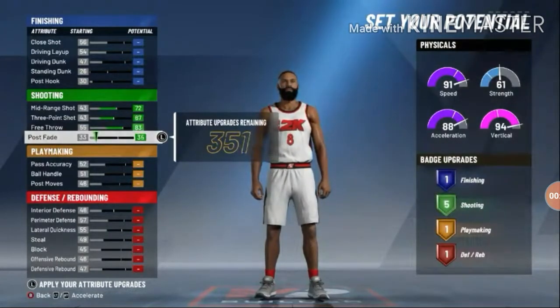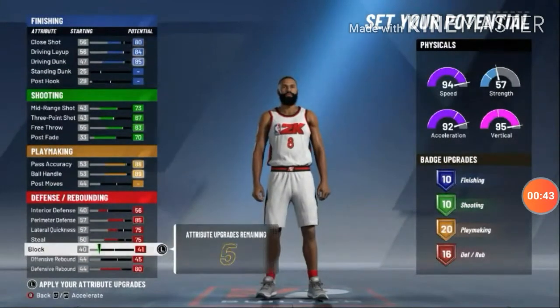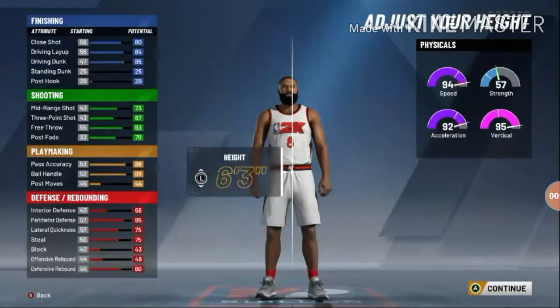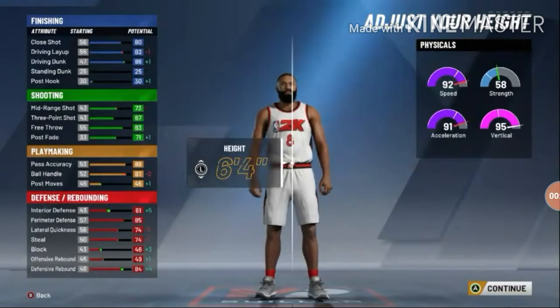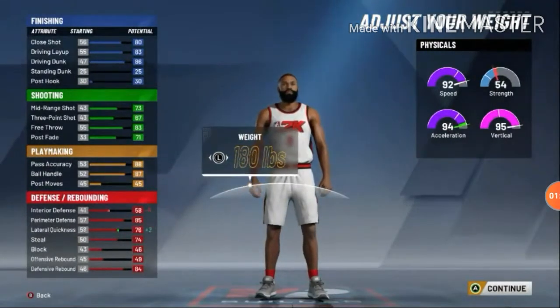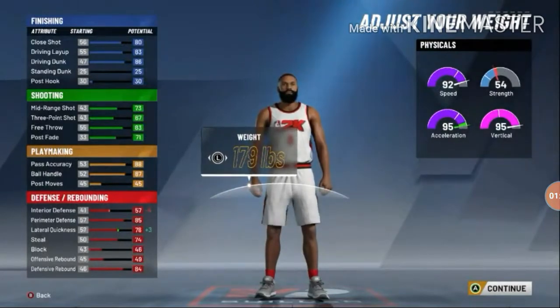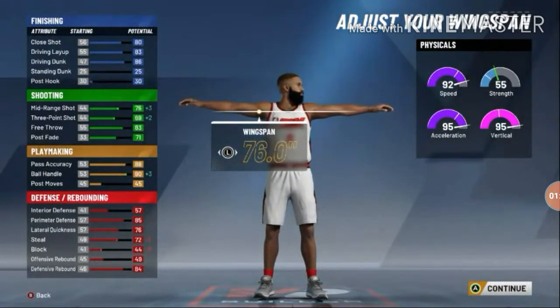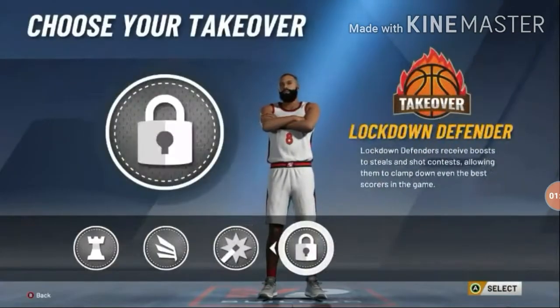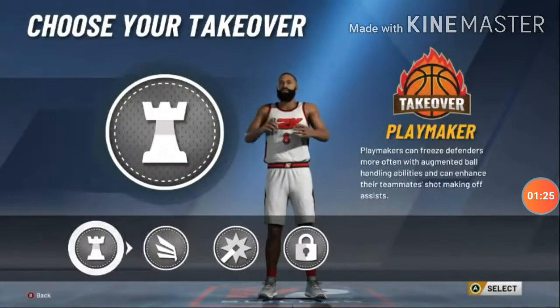You can shoot, dunk on people, you can break ankles, and you have defense — it's just an all-around build. People might say it's a 67 ball rating and you can't shoot, but nah, 67 is actually pretty good. For height, make them 6'5 — that's the meta. I went 179 weight to get 95 acceleration. Wingspan gives you a higher three-point shot. For takeover, I chose lockdown takeover — you can choose whatever, it doesn't matter too much.